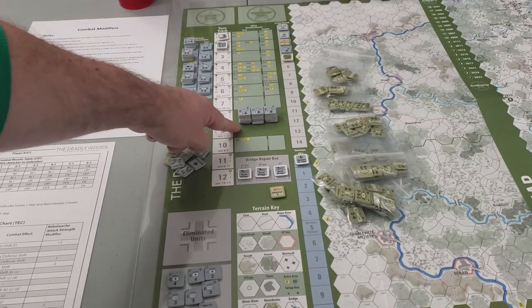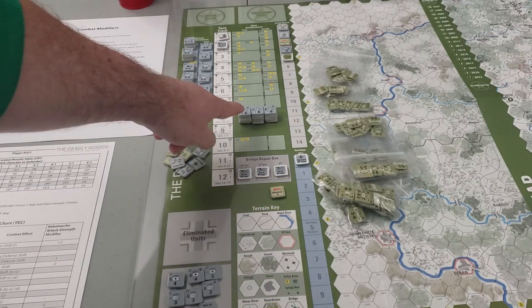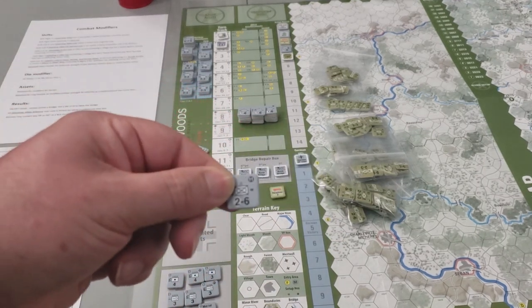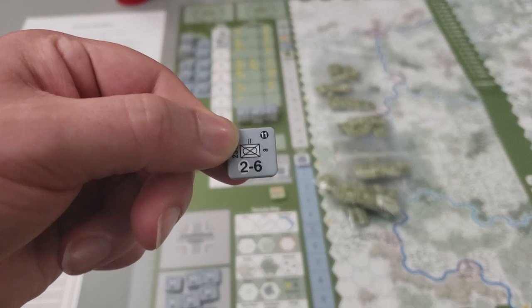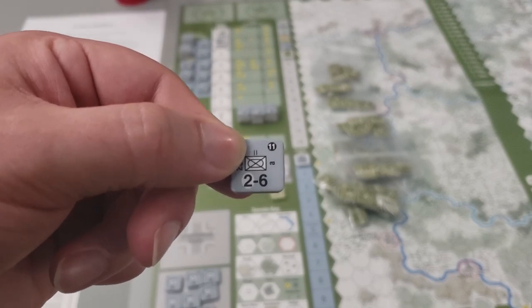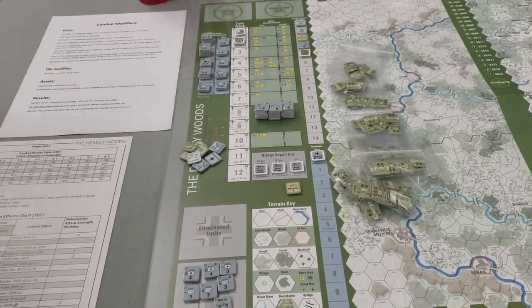I have all of the third-step units piled up here — if something loses its second step, I'll have to sift through that bunch of counters. They do not have a setup code. Several of them have an '11' in black in the top right of the counter, which denotes that the unit is counted on turn 11 to determine if units are going to be withdrawn, which impacts victory conditions — we'll talk about that in another video.